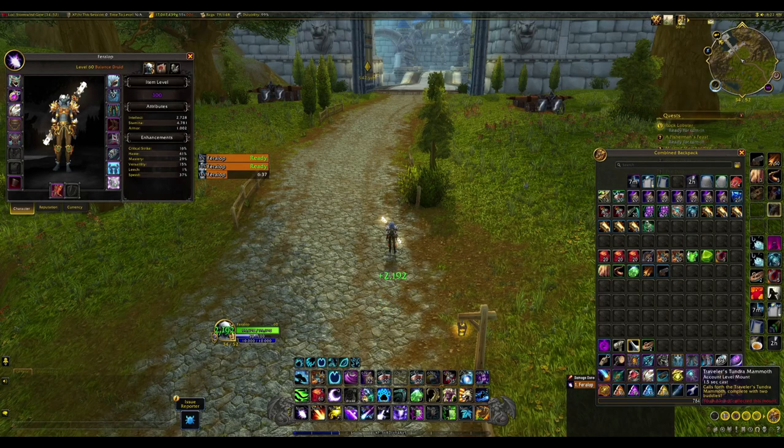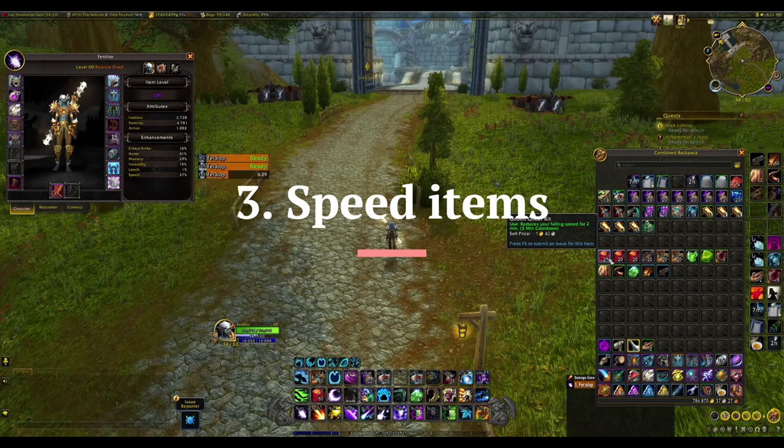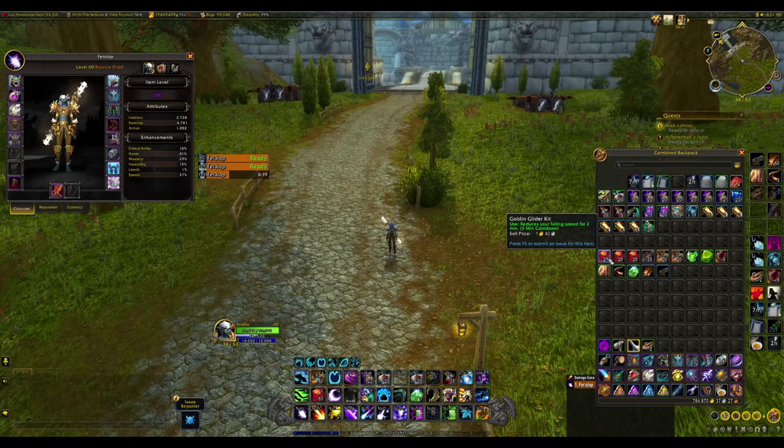Now for speed items: goblin glider kits are great because Dragonflight zones are designed with elevation, giving you nice spots to glide. Gliders combine really well with Falling Flame, which I'll talk about in a moment. They're super easy to get — a couple of gold on the auction house — or you can get PvP ones. Definitely pick those up.